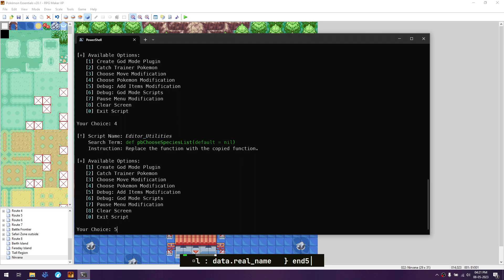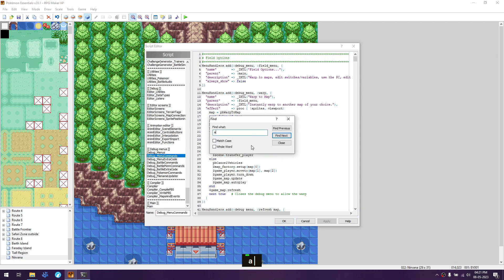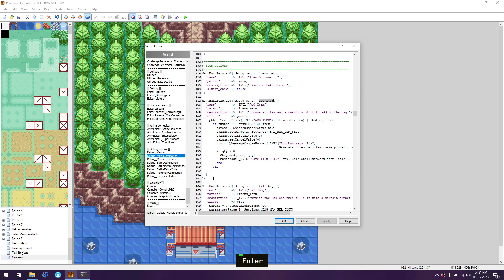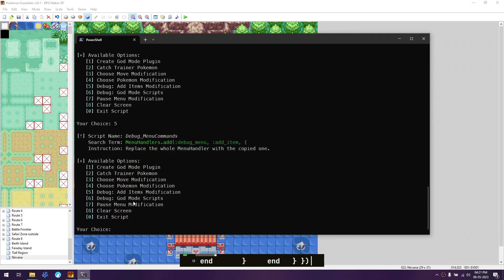Next is the fifth option — go to the debug menu commands and inside that find 'add_item'. Go to the bottom of menu commands, search for 'add_item', click Find Next, select all of that code, press Ctrl+V to replace it, and click Apply. Then go back and select the sixth option.